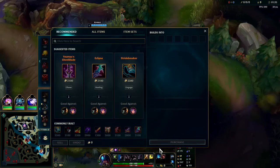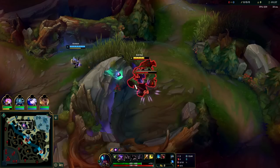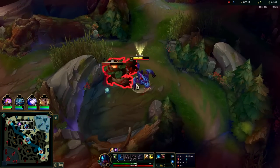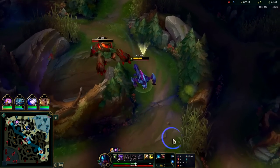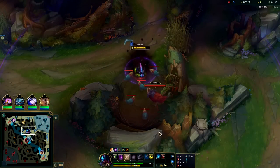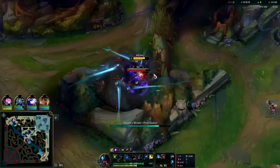For our build, we're going to be rushing Stridebreaker into Black Cleaver. Stridebreaker into Cleaver is what you want. Third item is situational - just depends on what you need at that point.